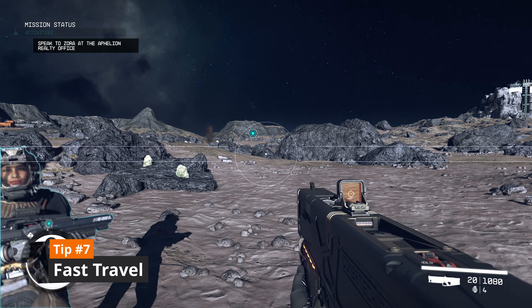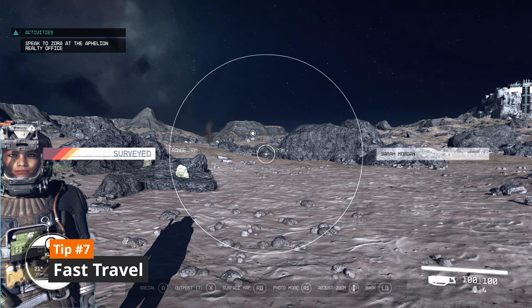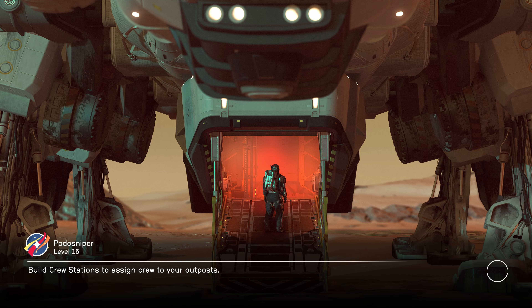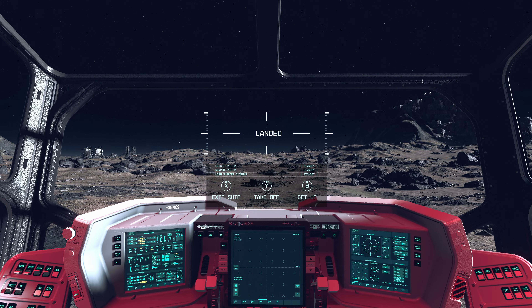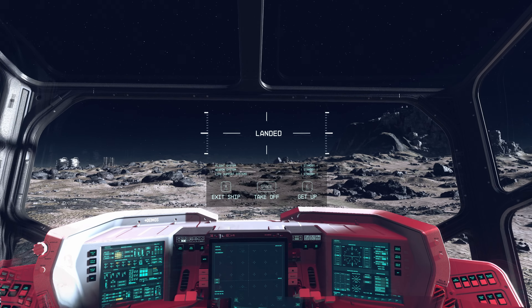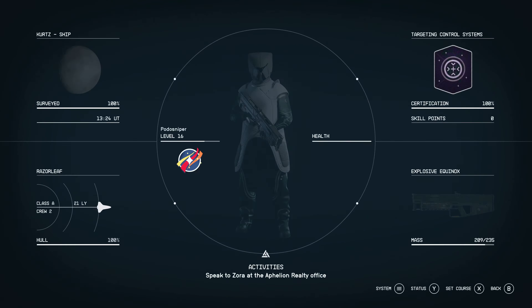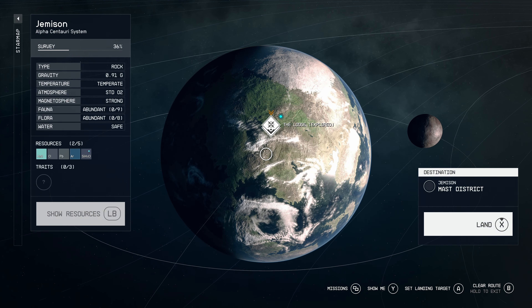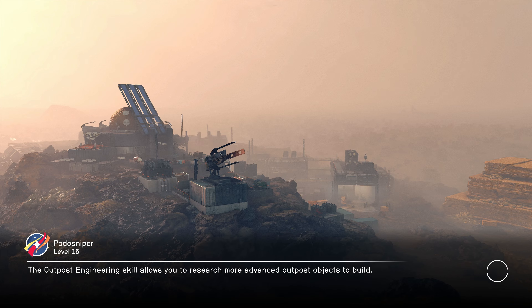Tip number 7 is that saving time by fast traveling will increase your enjoyment of the game. It does come at the cost of some immersion, but in my opinion it's very much worth the trade-off. This game isn't No Man's Sky or Star Citizen. With that in mind, you should know that you don't have to run back to your ship when you're on a planet — you can easily fast travel to your ship or other planets via the menus to save time and reduce loading screens.